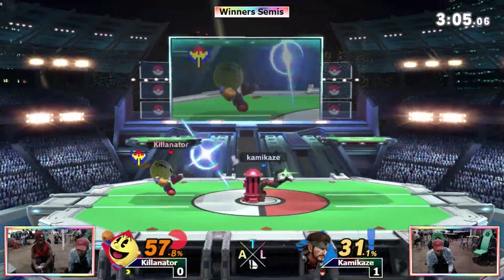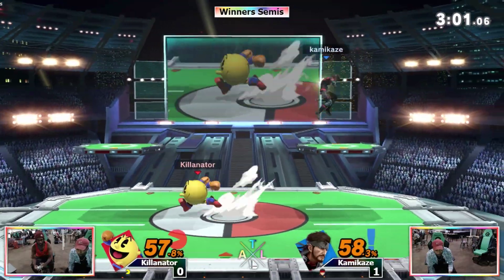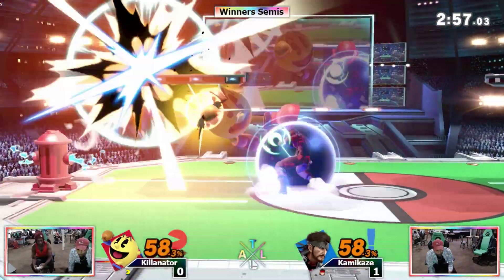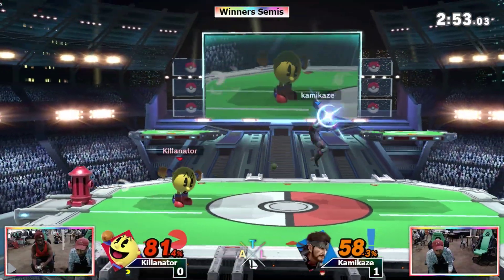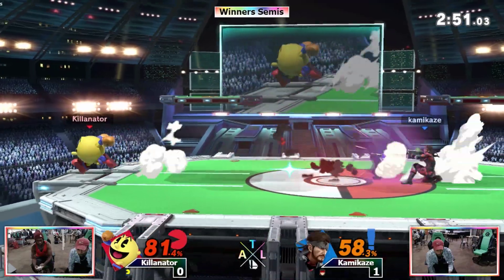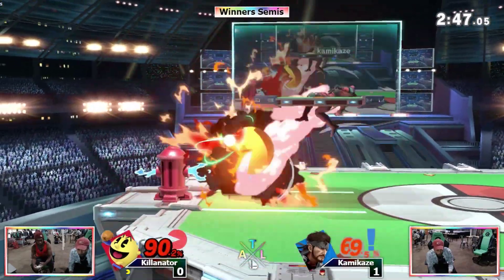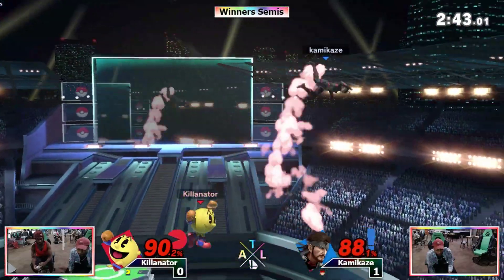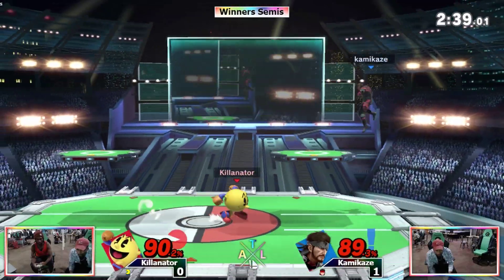Seems to get some damage and he's in a dangerous spot. Doesn't grab the Galaga — I feel like he wanted to, maybe not. His shield can only take so much; he kind of has to go in here. Narrowly avoids the C4. I don't even know if he knew the C4 was there.